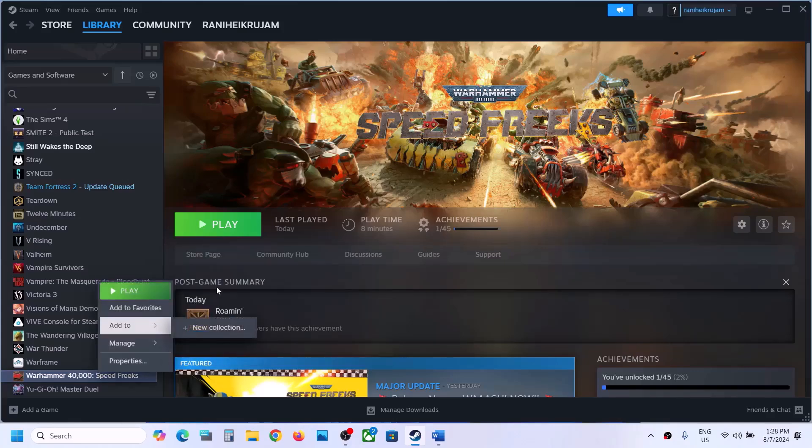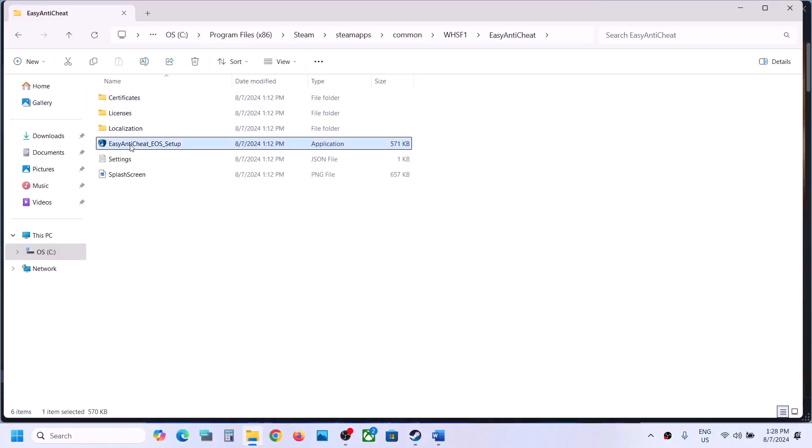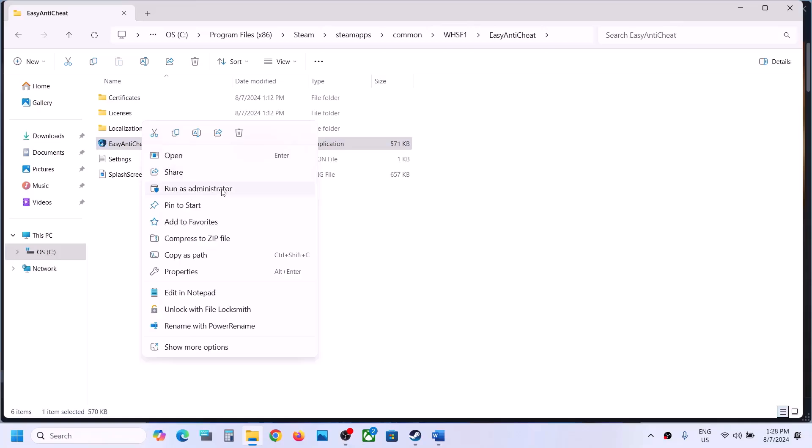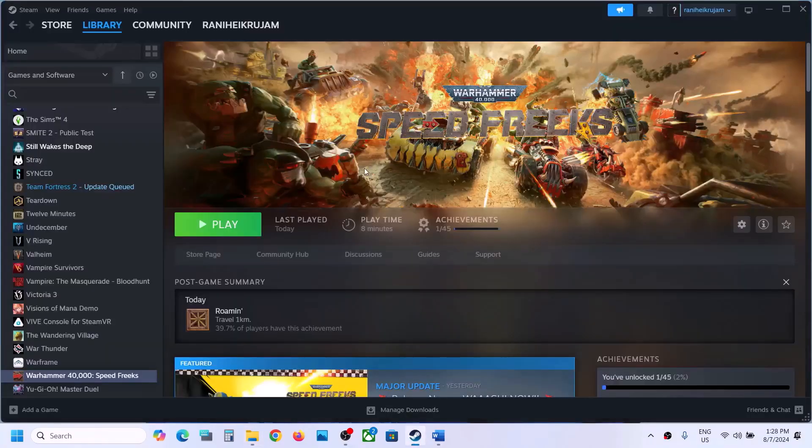The next step is to run Easy Anti-Cheat as an administrator. Right-click on the game, select Manage, then click on Browse Local Files. It will take you to the game installation folder. Open the Easy Anti-Cheat folder, right-click the Easy Anti-Cheat setup exe file, and click Run as Administrator. Click Yes to allow. If you see the Repair option, click Repair; if you see Uninstall, click Uninstall, then launch the game and it will reinstall Easy Anti-Cheat.